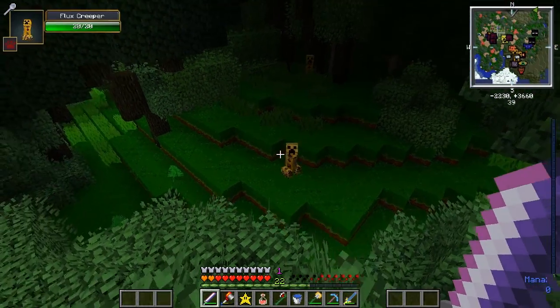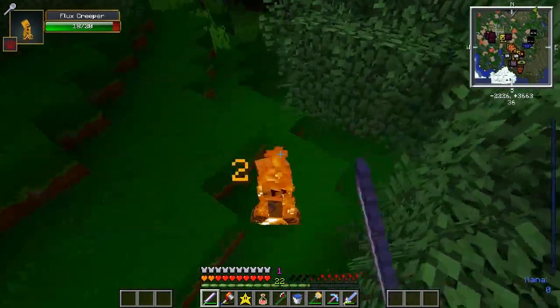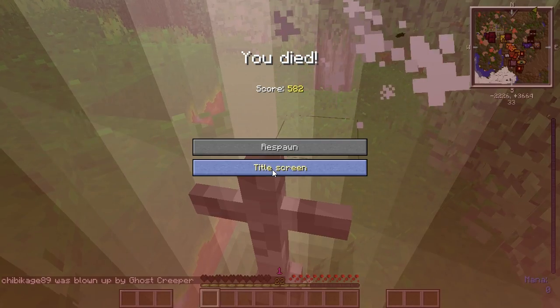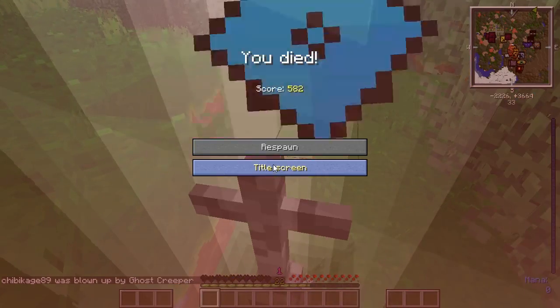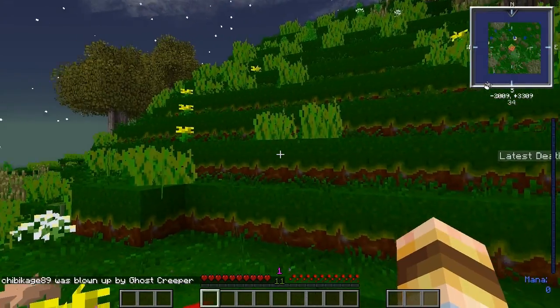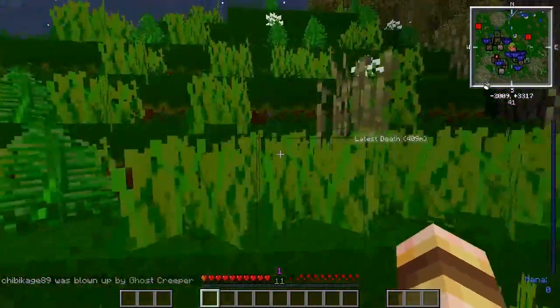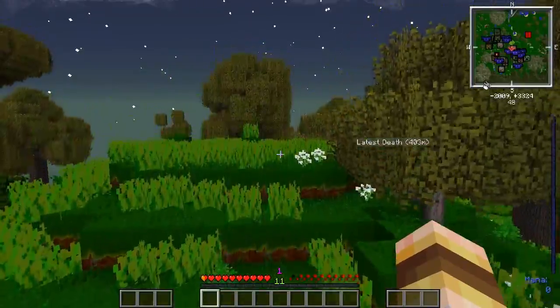Elvis? There's two of them. So instead of dying, Elvis moved to the Twilight and multiplied. Good to know — I think. I don't know how that works. A flux creeper?! I didn't know I had flux in this series. Game over! I was wearing full diamond armor — how the heck did I die?